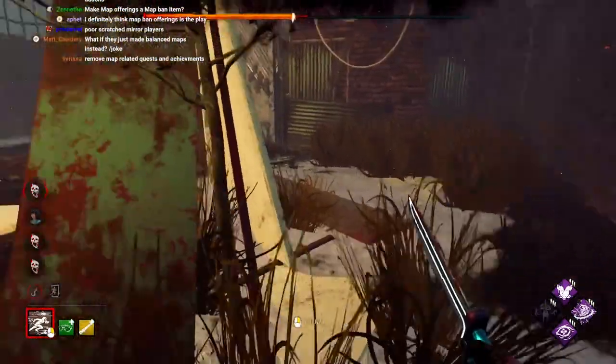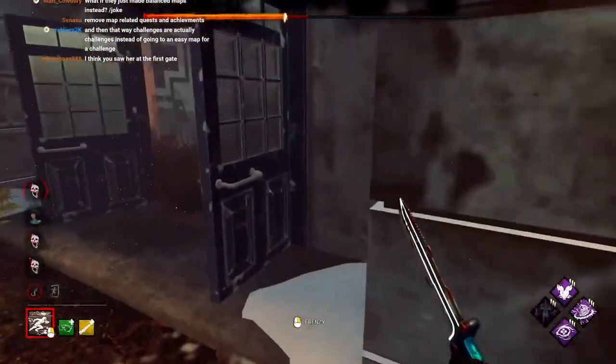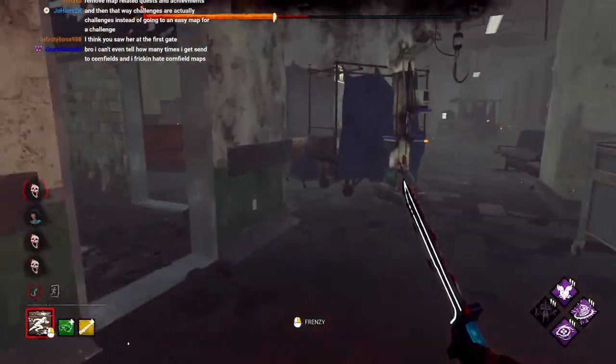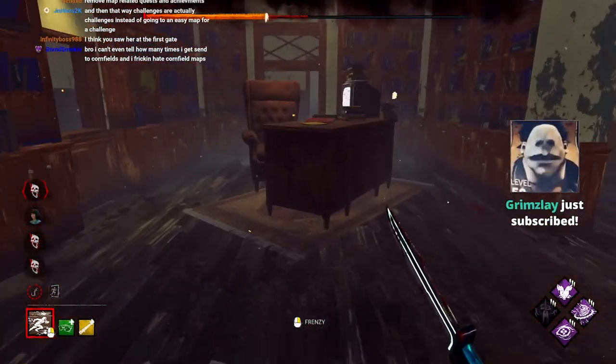Make map offerings a map ban item — we've talked about this too. I just think they shouldn't exist. I think just removing them would be the play — just no map offerings, get rid of them. And also remove the tome challenges that are like 'fall from a great height this many times,' so then everyone runs an asylum offering to get a main building.